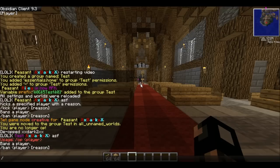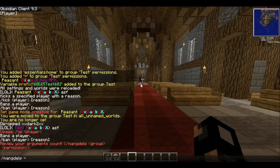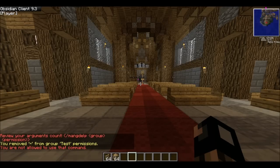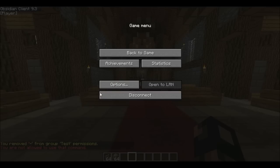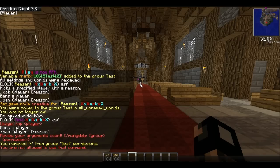But if you don't want that and you want to remove that permission from the group, you do man g del p, then the group name. Boom. Now do man load — I can't do it in-game so I'll do it in console. Okay, man loaded.